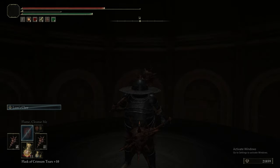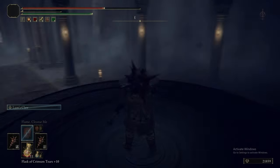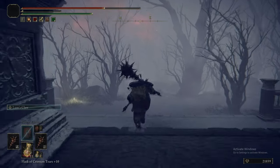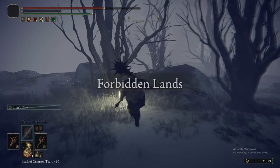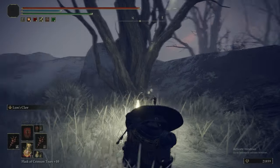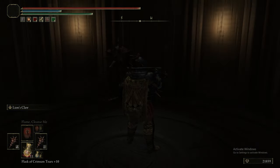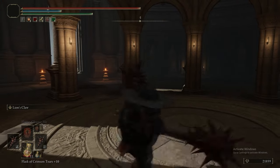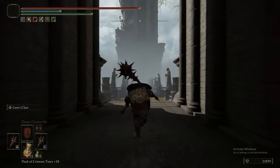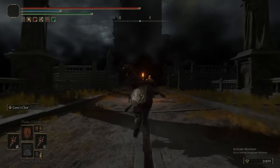Heading along to this big lift area. What we're going to do first is ride it down to the bottom, then grab the grace before we do the divine tower section of this part of the game. It makes sense to do it this way because it saves one journey. You come to the bottom, get the grace, take the lift all the way up, do the divine tower section by sending the lift back down, so you can grab the stuff from the little room on the way up very briefly, and then just walk back to the grace. It saves you one journey up or down the lift.